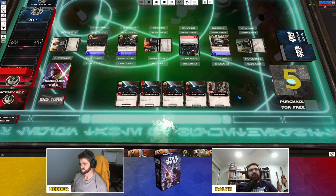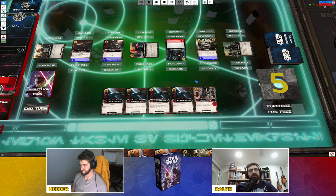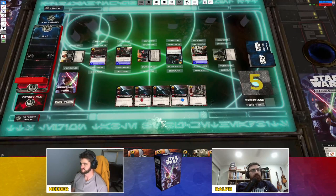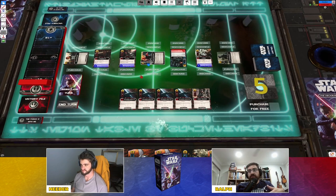The force starts with Ney, granting one extra free supply for a total of five supply and two attack. Ralph hits Ney's home planet for two with the Rebel Trooper. Ney has five supply to spend. The starting bases don't have special abilities, but subsequent bases chosen from the deck will have powers.